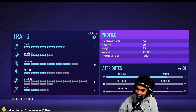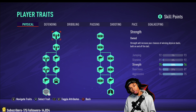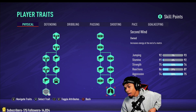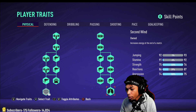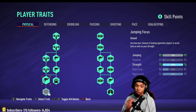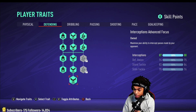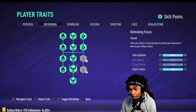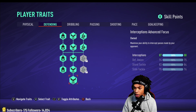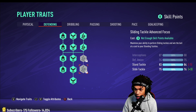For the physical skill tree, I have it pretty much all filled out except solid player. I believe having second wind is big — you're a box-to-box player, moving more than anybody else on the pitch. I have it all the way down to second wind, then strength advanced, and the jumping focus as well. For defending, I have the interceptions advanced focus all the way — that's very important. I'm not a big slide tackler so I took the slide tackle points off, but if you slide tackle a lot you can shift those four points there and remove them from something else depending on your play style.